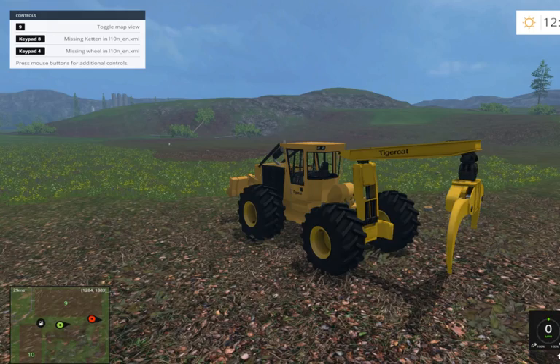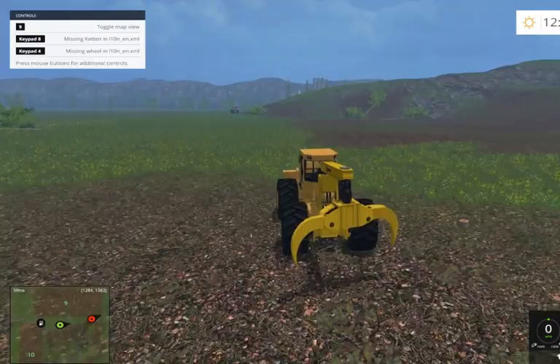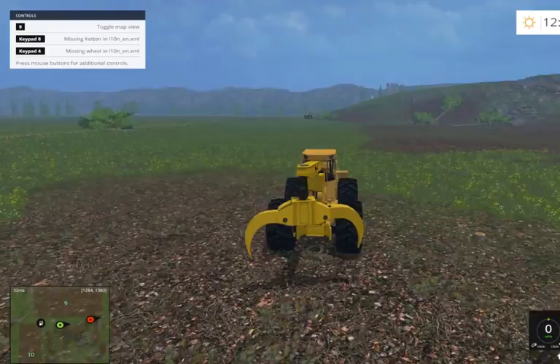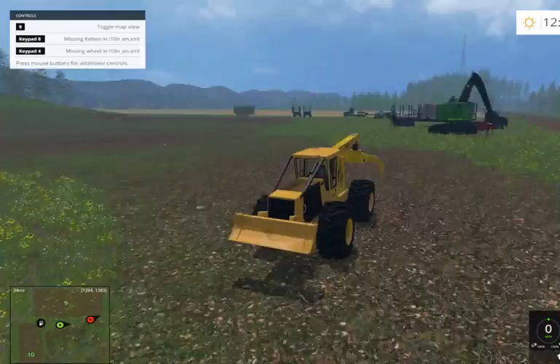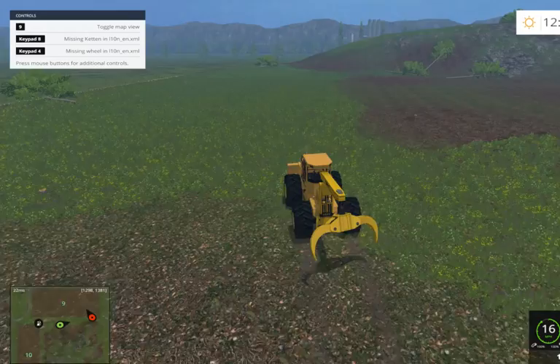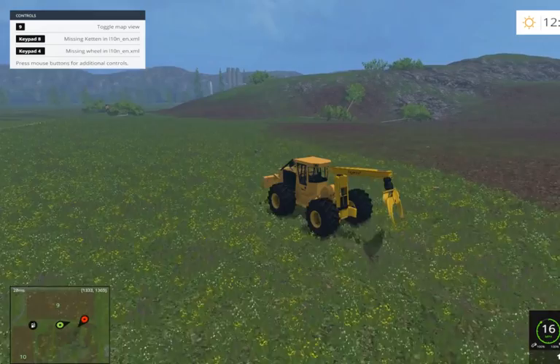Hey guys, it's Uba playing Farm Simulator 2015 on Midwest Family Farms. We have a request from farm boy 002 to do some bigger logs — there are trees in the back. The stuff we're doing over here is just about the same size, so we're going to finish this first and then move to that area. Right now we are using the V6, version 6 Tiger Cat Skidder.